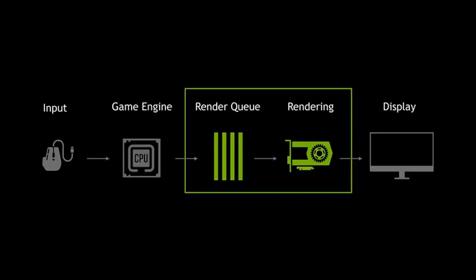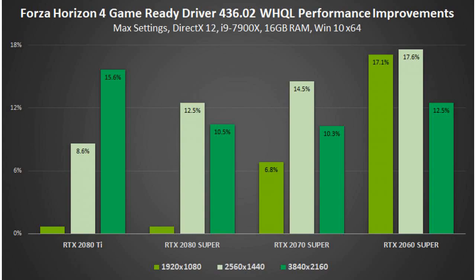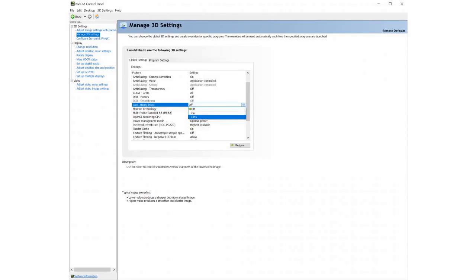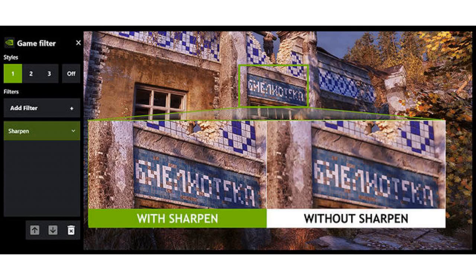NVIDIA is also promising up to 23% framerate improvements for Apex Legends, Battlefield V, Forza Horizon 4, Strange Brigade, and World War Z.